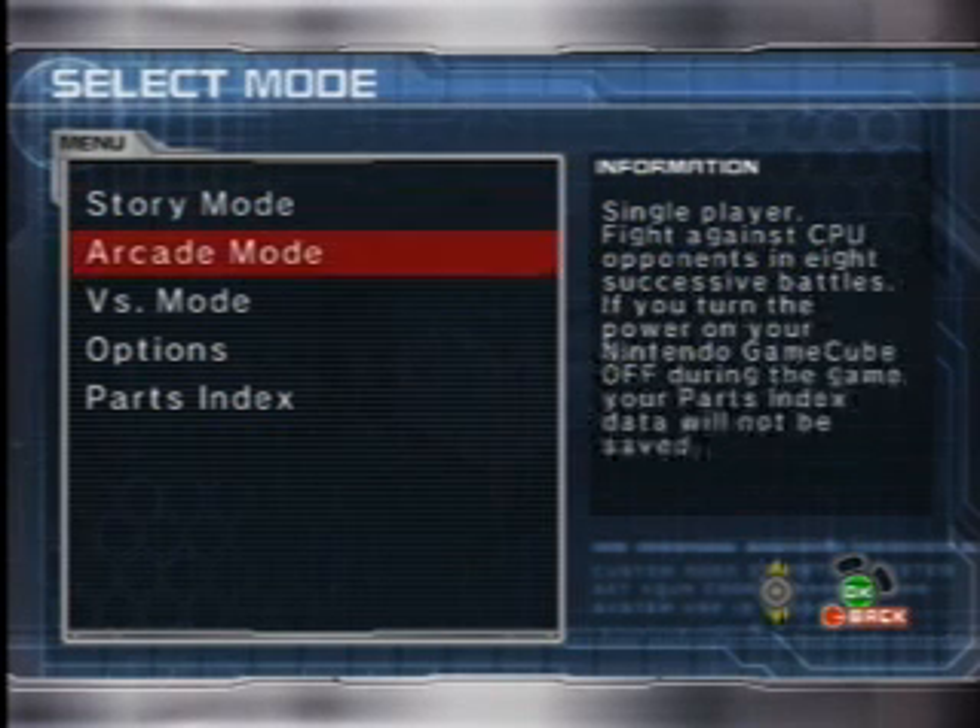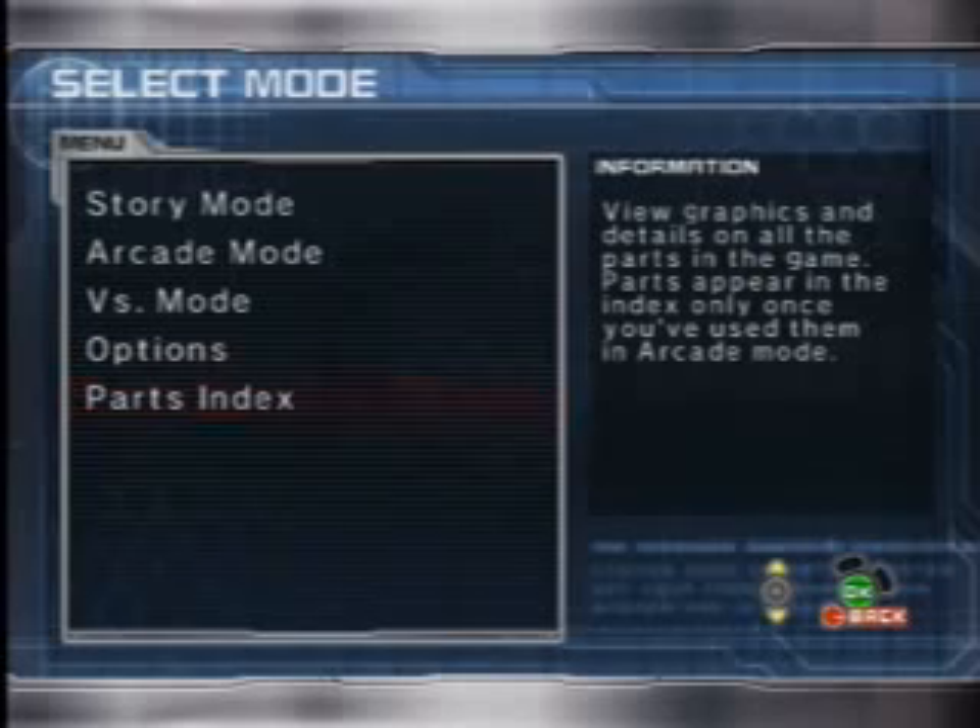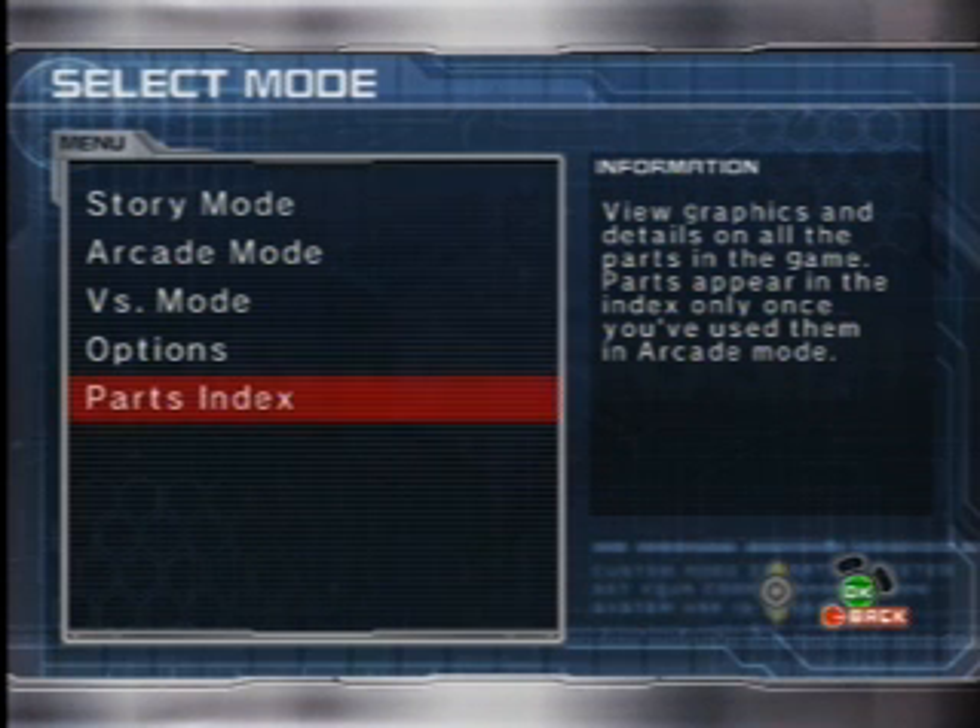Hey there everybody, it's YoungVision back with another video. This time I will be playing Custom Robo and revealing the two secret Rey prototype parts. One is Rey Legend and the other is Rey Warrior, which are illegal parts — Illegal Custom Robo Schematics.